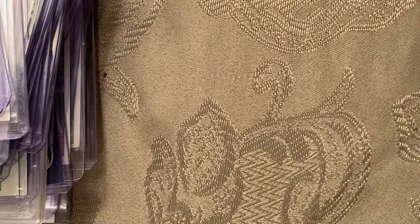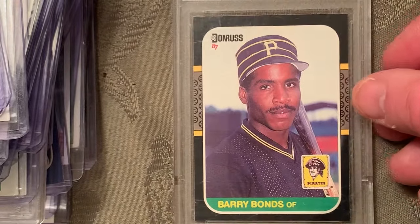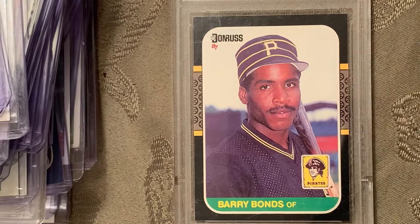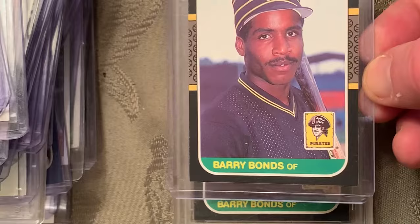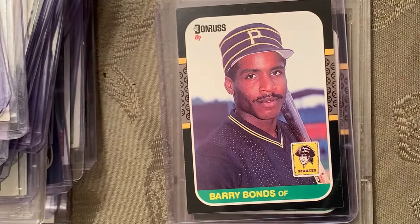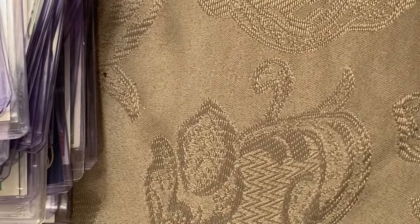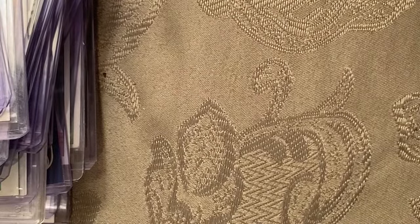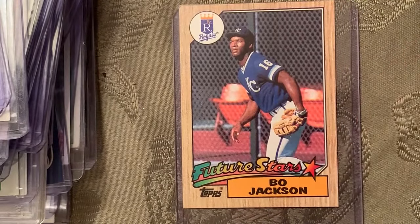At number 49 is the 1987 Donruss Barry Bonds in a Mint 8 — there's another copy, and that one's pretty sharp too. At number 48 is the 1987 Topps rookie card Bo Jackson Future Stars — there are a bunch of those.